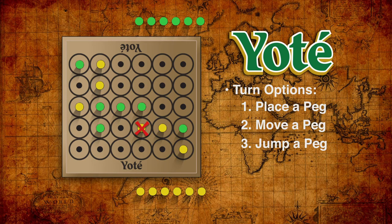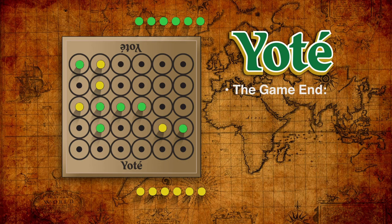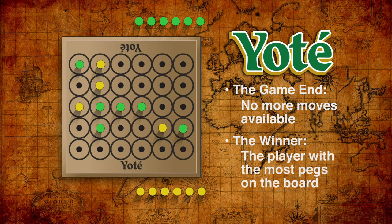Now here's a powerful and devastating rule: the captured peg is removed from the board, and the capturing player then removes one more of the opponent's pegs from the board. If a player has no move available, the game ends and the player with the greater number of pegs remaining is the winner.